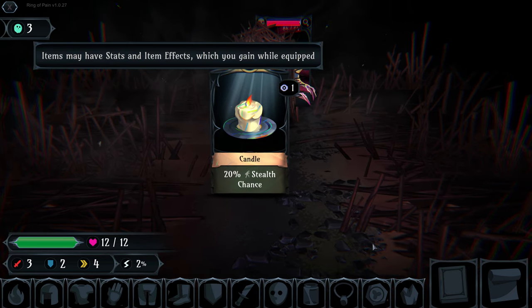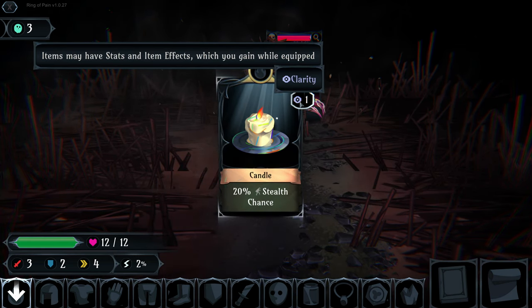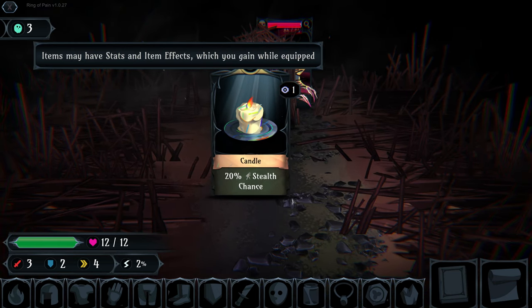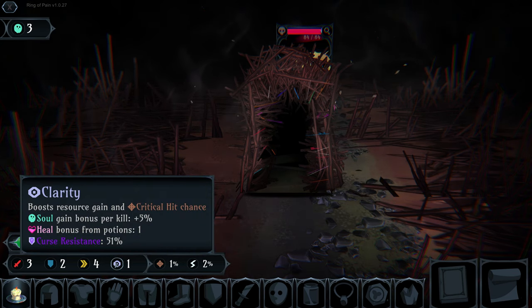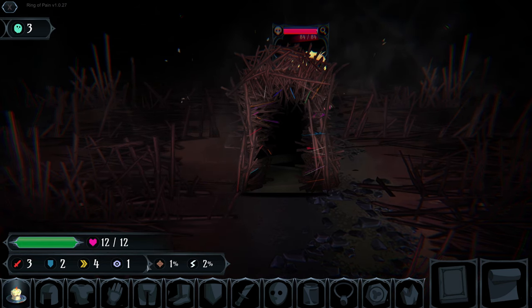This is one of our item cards which gives us stats and effects. It will give us a new stat to keep an eye on: clarity. Clarity also affects stealth. We'll pick up our candle - that gives us clarity which boosts our resource gain and critical hit chance, so it's increased our chances of scoring a critical hit.